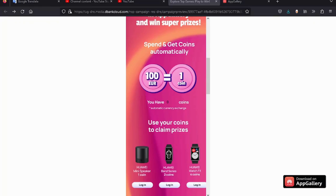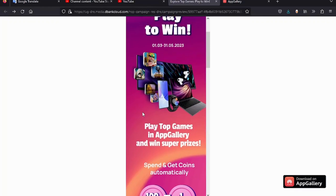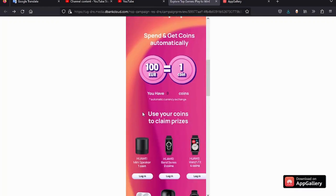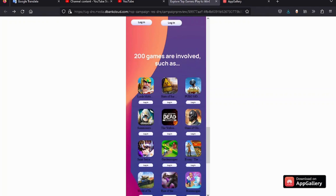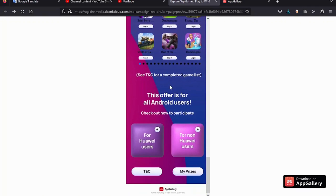Our sponsor is Huawei App Gallery. There's a cool campaign going on — you can simply spend money on any of the games you can download from Huawei App Gallery. There are over 200 games involved in this campaign and Infinity Kingdom is one of them currently.